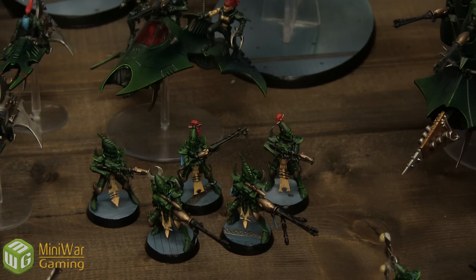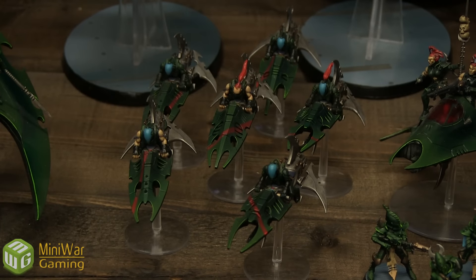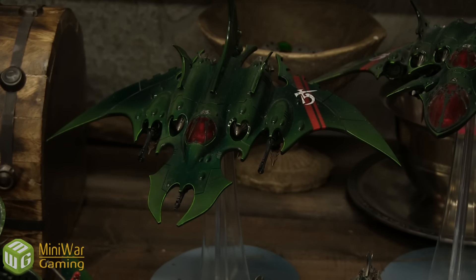For elites, I have two units of Trueborn. One has four Shredders and is upgraded with the Dracon — he's actually my Warlord, whose Warlord trait was basically Rage. He's in a Venom with a Splinter Cannon upgrade. The other Trueborn squad has two Dark Lances and two Blasters in a Venom with a Splinter Cannon. Fast Attack has six Reavers with two Cluster Caltrops and two Blasters, and two Razorwing Jet Fighters with Dark Lances, Splinter Cannon, Night Shields, and regular missiles.